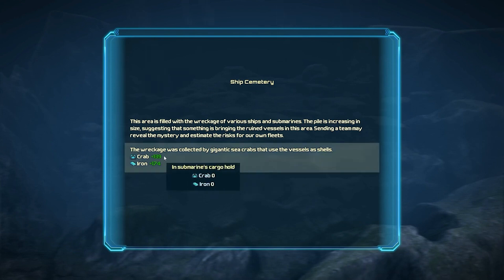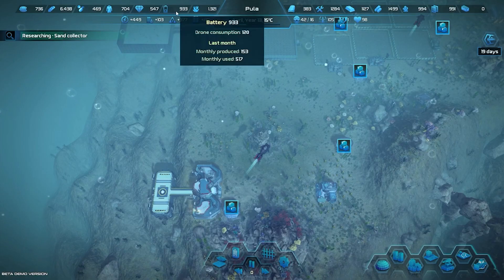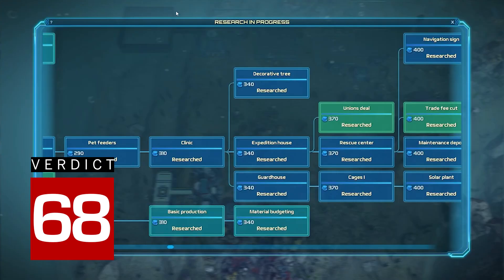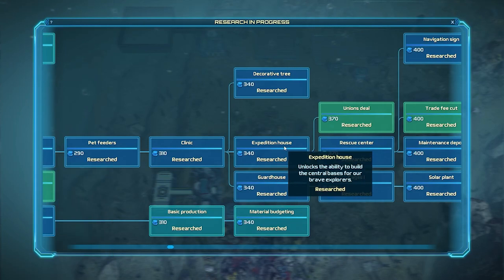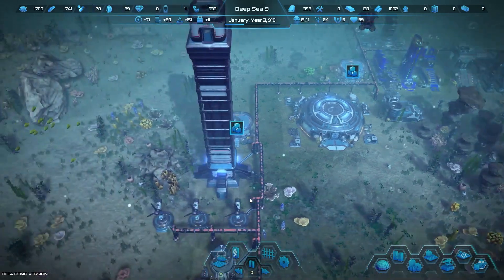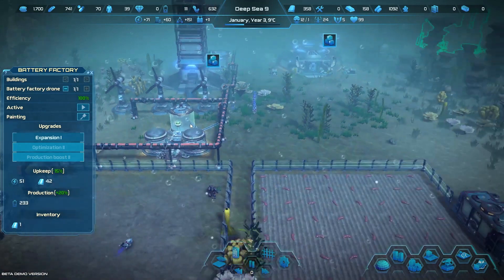Straight pipelines with 90-degree bends just aren't as enjoyable to build as winding roads and bridges and highways. My city is pretty grand, but I never developed any real fondness for it. The resource management systems of Aquatico are pretty deep, and there are a lot of charming details and some inventive ideas in the undersea builder, but like the water it's submerged in, my city wound up feeling cold. It's a nice place to visit, but I wouldn't want to live there.